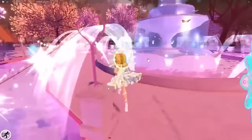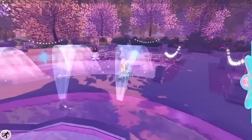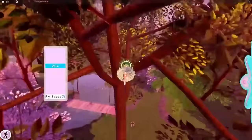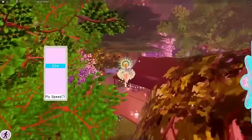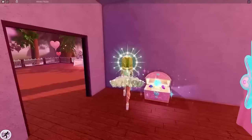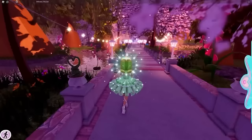Walk over to the fountain, go all the way around it, and at the back of the fountain look up between the two pink trees. Fly through the pink trees in that general direction — keep flying through and you'll find a mansion building. Go inside up the stairs and there's another chest here for another 250 diamonds.